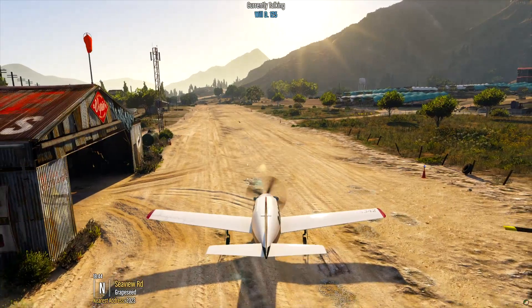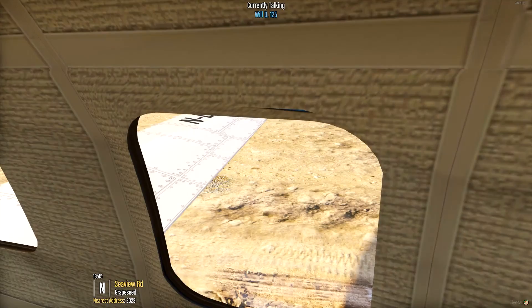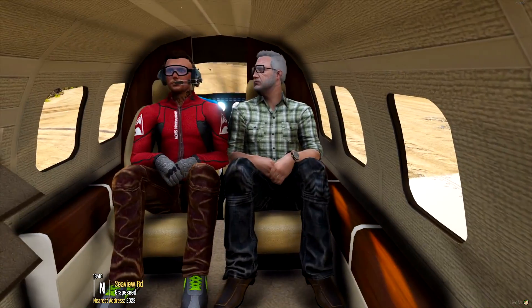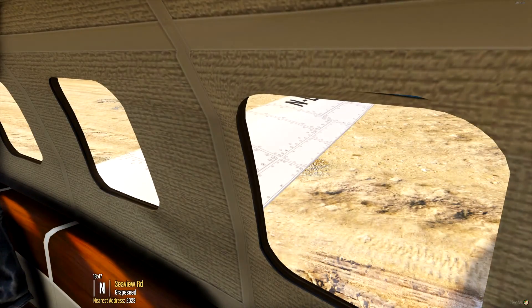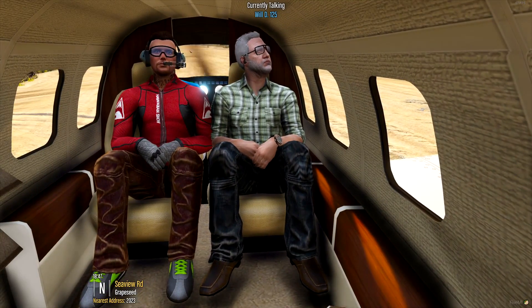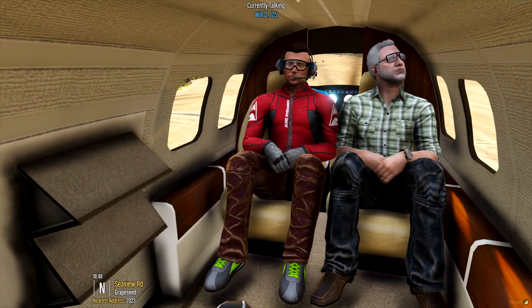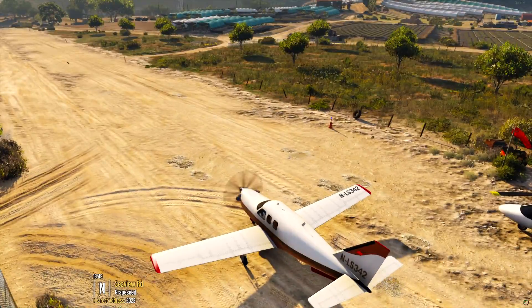Alright, ladies and gentlemen, we're cleared for takeoff here. We're going to be taking off shortly. We're going to be skydiving today. Drop zone is going to be right around 719, but we're probably going to circle around and change it up a little bit, see what we can do. Everybody buckled up, ready to go? Sure am.